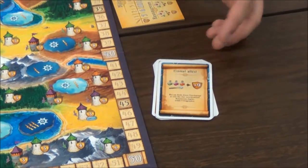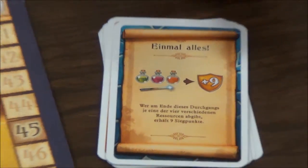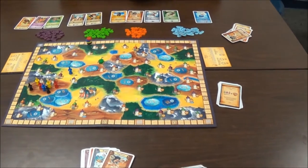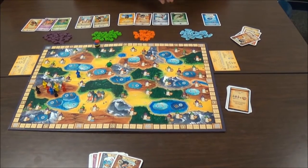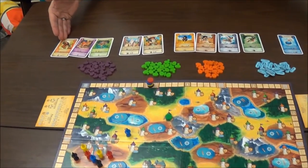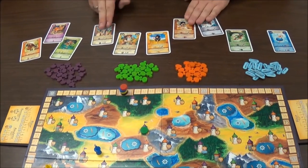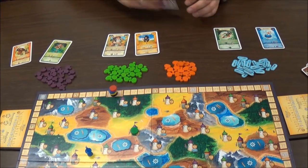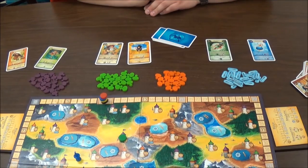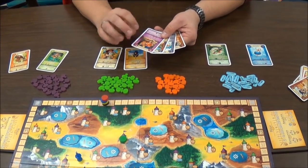Then everybody simultaneously chooses out of their ten cards — everybody has the same ten role cards — four cards for the round. Putting them down and then starting with the first player, whoever is the first player picks one out of their four cards and plays the card.